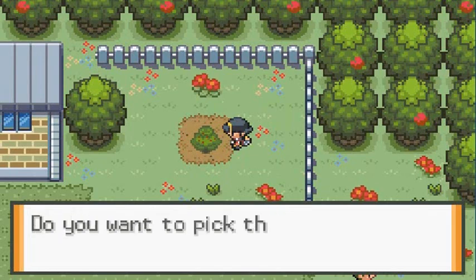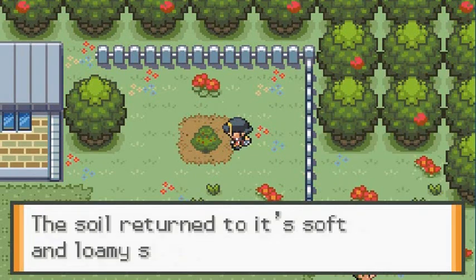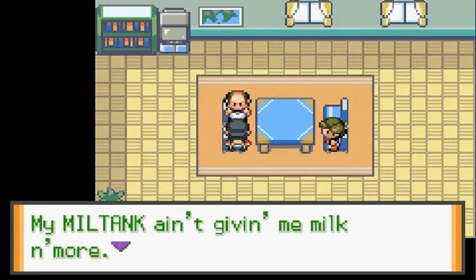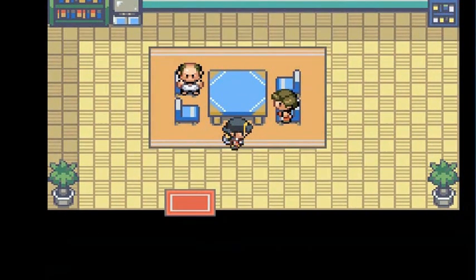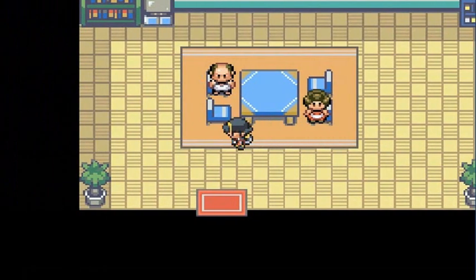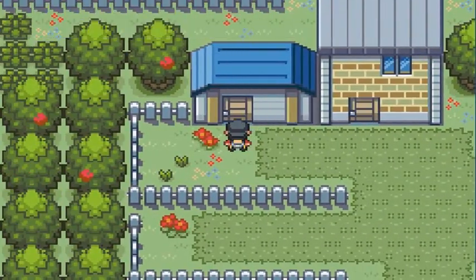Nobody's going to be calling us, so let's grab these two Chestoberries and be on our way. It looks like they're having a problem with their Miltank over here — she's not giving any more milk. Lots of berries, I reckon.